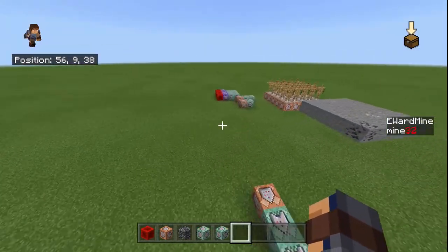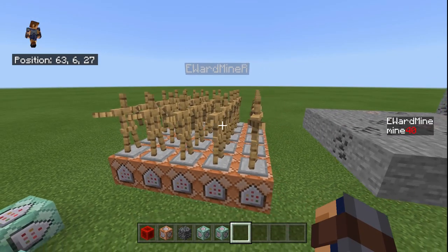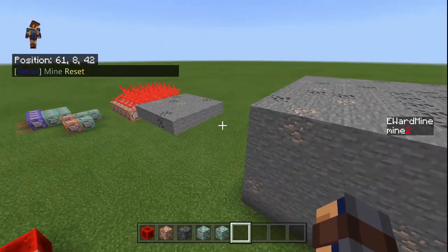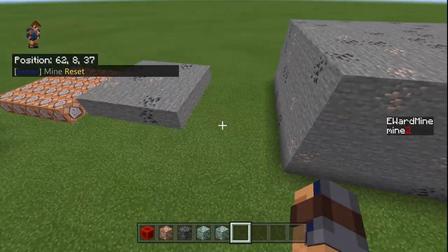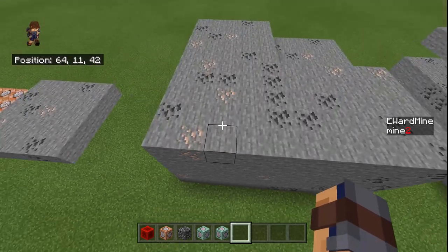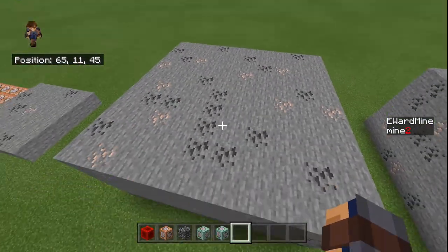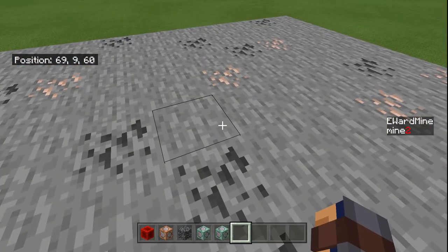Basically how that works is these armor stands are all named the same thing, and it's taking blocks and putting them at a random armor stand in this spot right here, which then from this bedrock to this bedrock is cloning this square as many times as it needs to — I think it's 20 times at a 5x5x1 area. In turn, this block is cloned to this one, which is the one you actually mine out of.